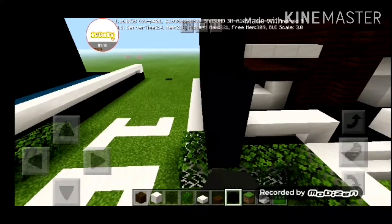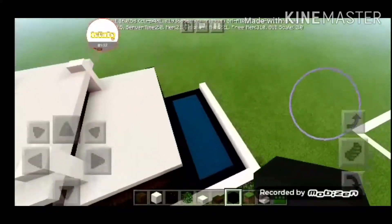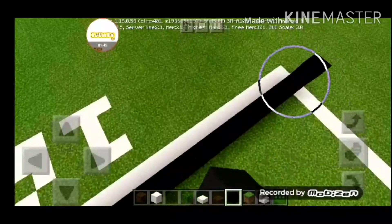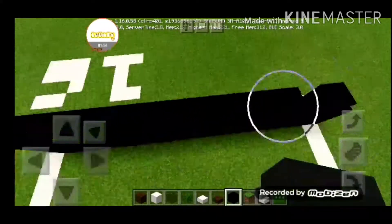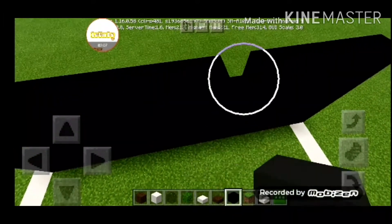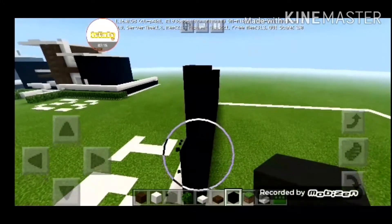The first thing I'd like to do in this build is start with this wall right here, which is six blocks high. Make sure that you place your base on the inside and on the outline. I've built this so many times — it has to be six blocks tall.